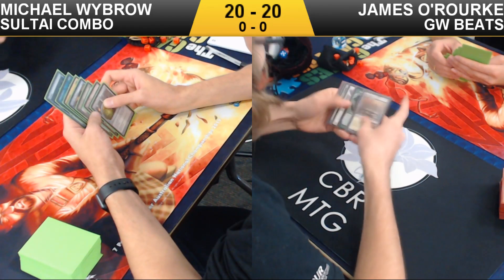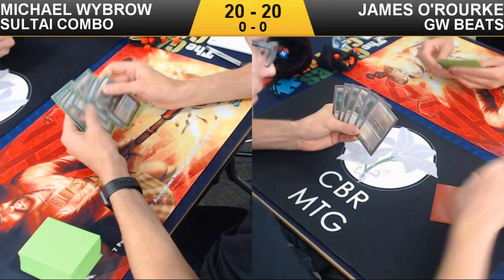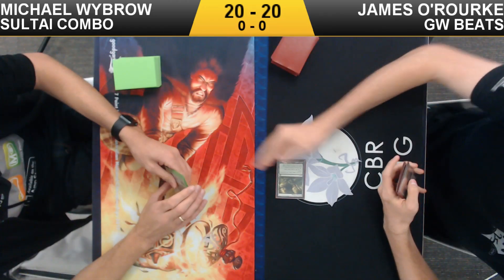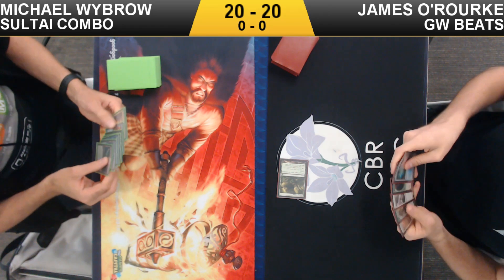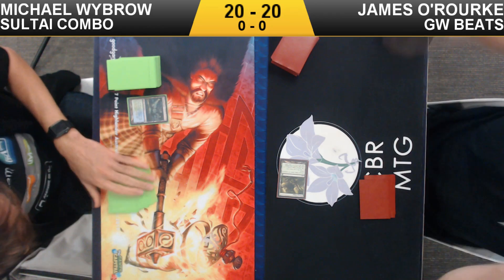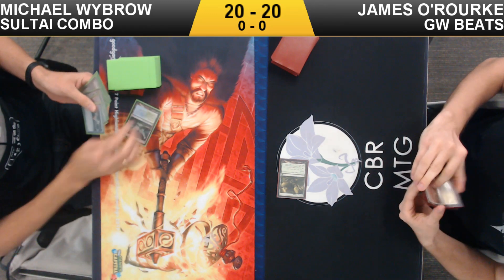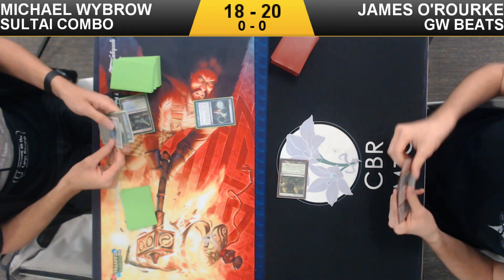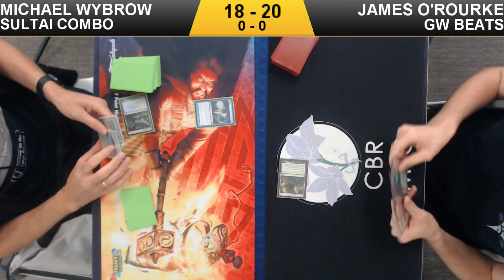The rest of the deck is basically pieces to find those different combos. Because you can hit from a couple of different points of interaction, it makes it very hard for your opponent to deal with. Michael has crop rotation as well as Expedition Map, and then Intuition, Muddle the Mixture, Mystical Teachings — these are the sorts of things where most of the deck you're going to be spinning your wheels trying to find different pieces of the combo.